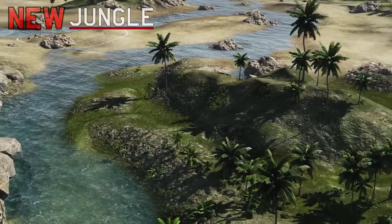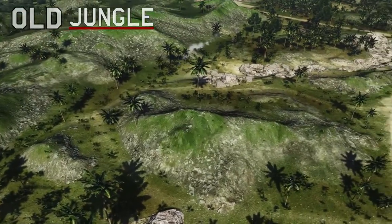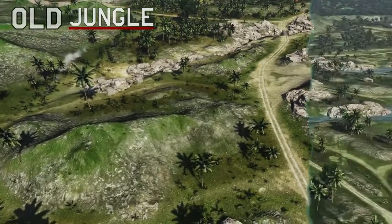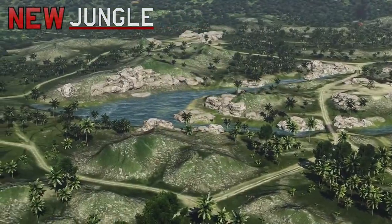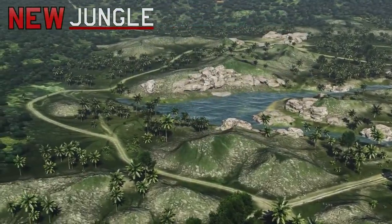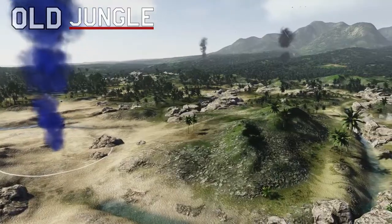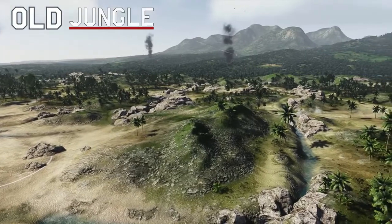The entire southern part of the map has undergone large changes. Previously there were only mountains that were difficult to traverse. Now there is a road and a lake, and several convenient flanking routes and key firing positions have been added. All the hills in the central part have been made flatter and additional bypass routes have been added around them.